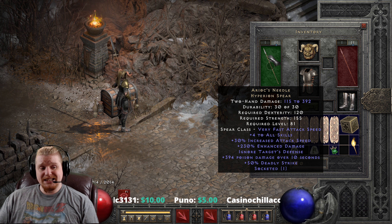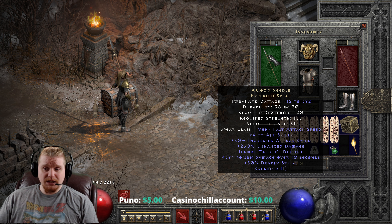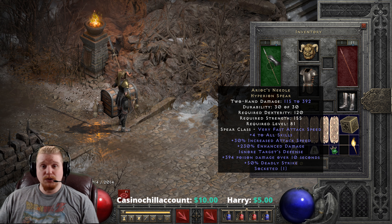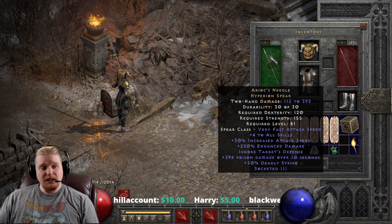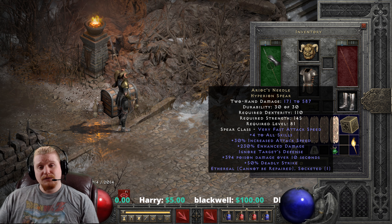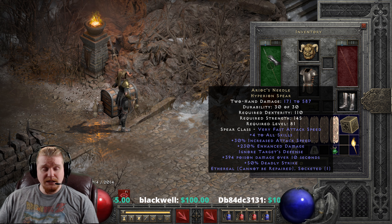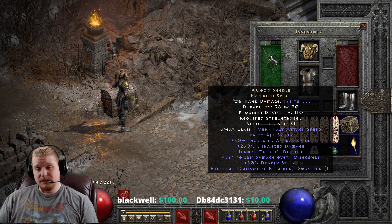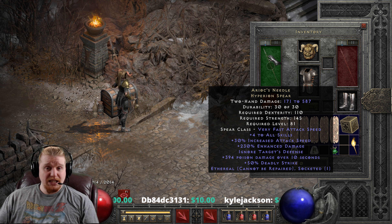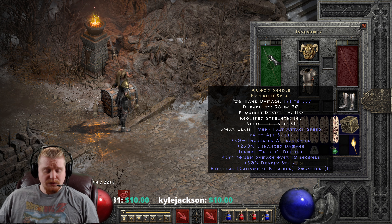We also have 50% chance of deadly strike, which is pretty massive — so 50% of the time your merc will be hitting for double damage. And if you can find an ethereal version, we have much higher damage: 171 to 587. We've also got slightly lower dex and strength requirements on the ethereal, as they tend to be negative 10 — not 10%, just a flat negative 10 on all requirements. Still a very, very awesome weapon.